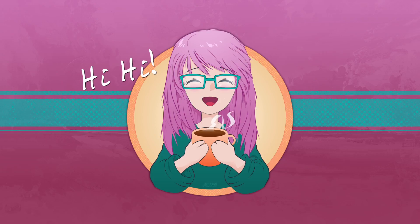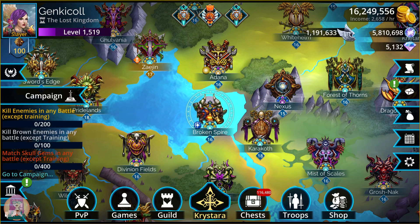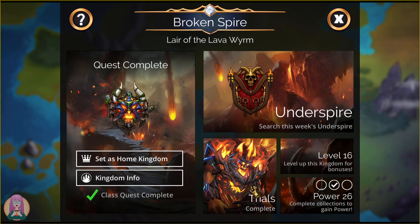Hi! Genki Call here with Broken Spire for the week of August 7th, 2023. We're going to do the things I usually forget first, and those are the Trials and Underspire.